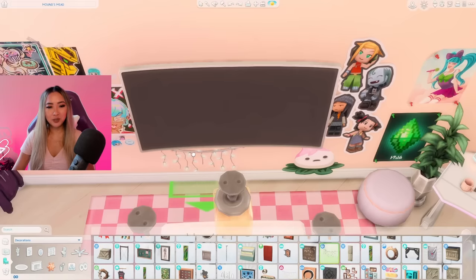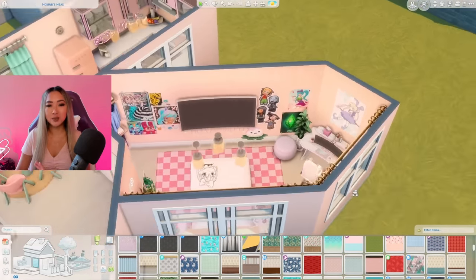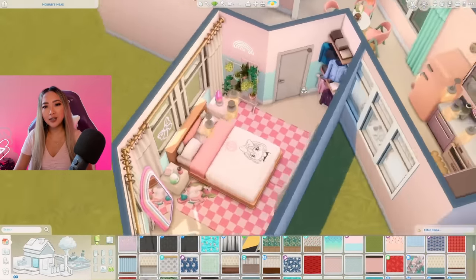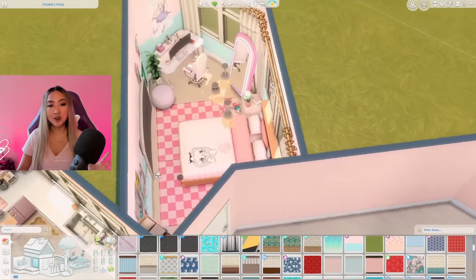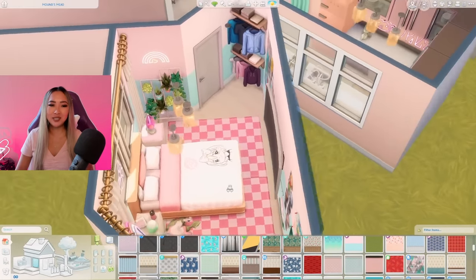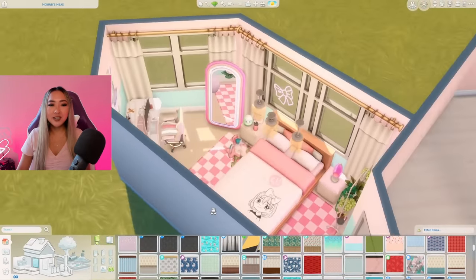I think it would also be cool to add these fairy lights dangling underneath the television. At the last second I realized I've been kind of boring with the same wall color throughout, so I'll grab this two-toned one from the Pastel Pop Kit and go around the bedroom just to add a little variability. The general tones are the same so it's not super drastic, but it makes it look a tad more interesting. Here is our finished kawaii bedroom — I am obsessed with the color scheme. It's definitely giving cute, definitely giving adorable. I love the anime bedspread and all of the decorations.